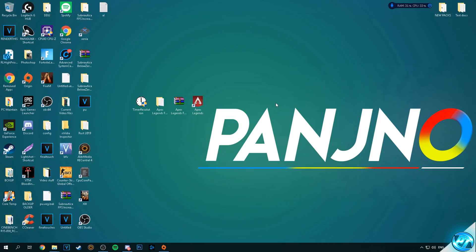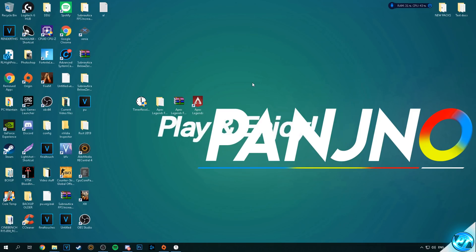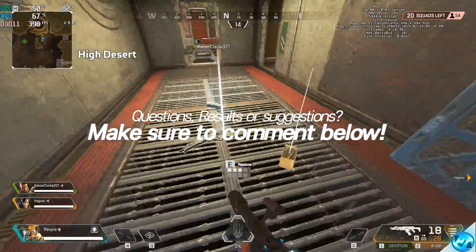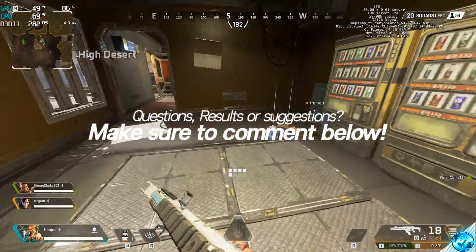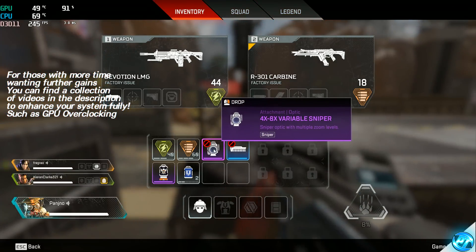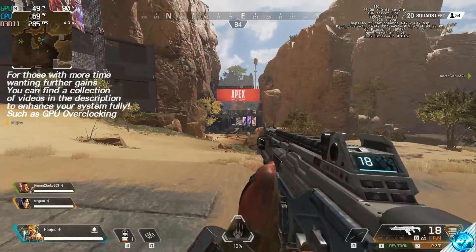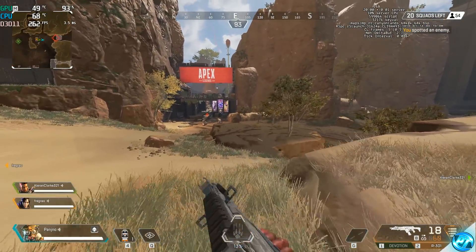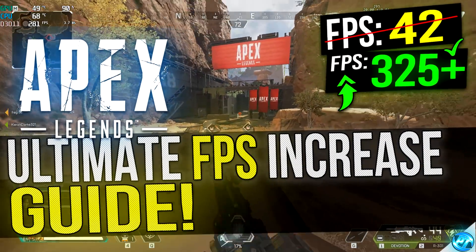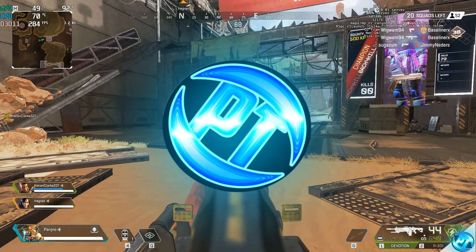Assuming we've now completed all the optimizations and we're ready to play, boot into timer resolution, select maximum, head over to Apex and hit play. And there you guys have it — my ultimate FPS increase guide for Apex Legends, ensuring you're getting the very best in performance and playability at all price points and system specs, whether that be ultra low-end laptops all the way up to ultra high-end gaming PCs. Let me know of any results, questions and feedback in the comment section below. If you enjoyed this video, please leave a like, and if you want to see community suggested content or updates to Apex the moment they go live, make sure to subscribe and hit the bell notification. Thank you very much for watching and I'll see you guys in the next one.